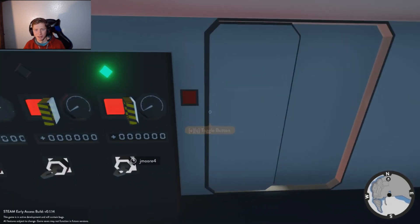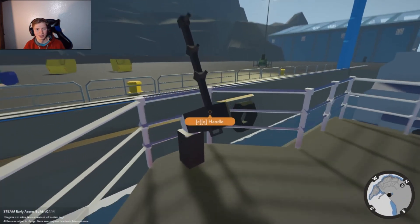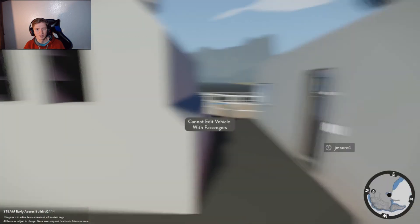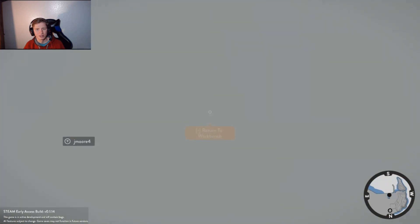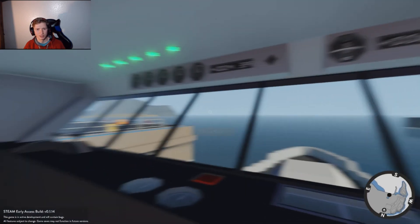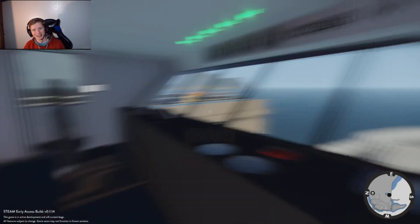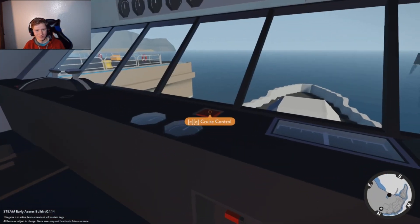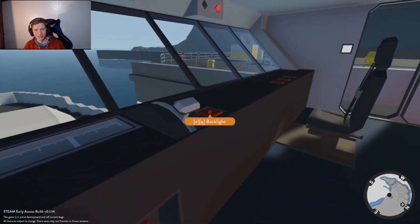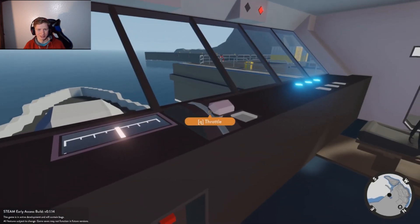What is this button for? Oh, this door goes up here. Don't drive yet — that's weird. It's got cruise control. Backlight. Throttle. Oh no, I backed up.